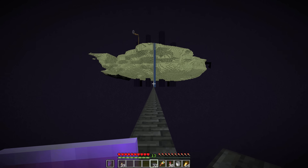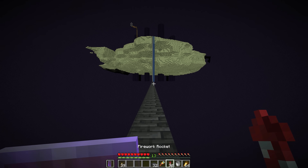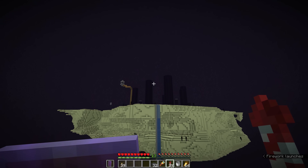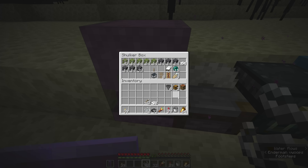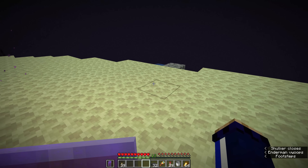We have now placed 128 lower half slabs leading out into the void and this is where we're going to start building the farm. We'll set up a more formal entrance later; for right now since we still have our elytra we can fly back to the island. We're going to do this in stages — starting off by bringing some carpet, the hoppers for the collection area and the chests, and a little bit of string to place the carpet on.